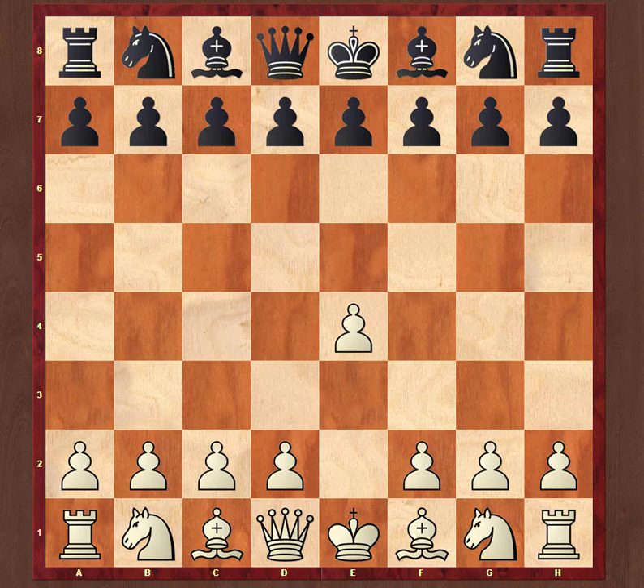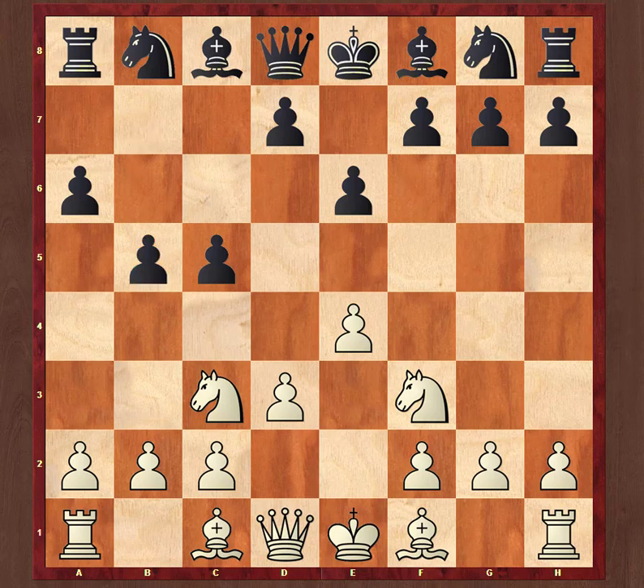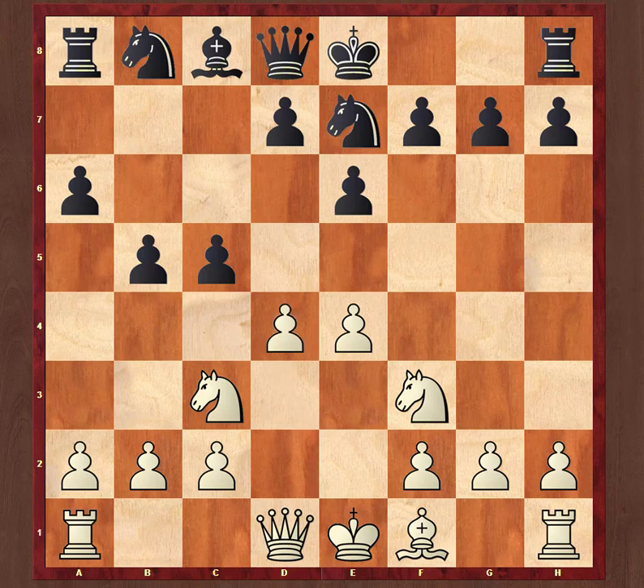White played e4, I played c5 — the Sicilian Defense. Nf3, e6, the Sicilian Taimanov variation. After Nc3 I played a6, then he played d3. Usually white plays d4 here, but he played d3. After d5, he goes for bishop g5, attacking my queen. The main move here is queen to c7, which is a very good play. But I played bishop e7.